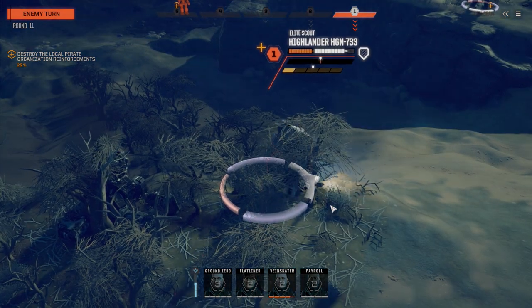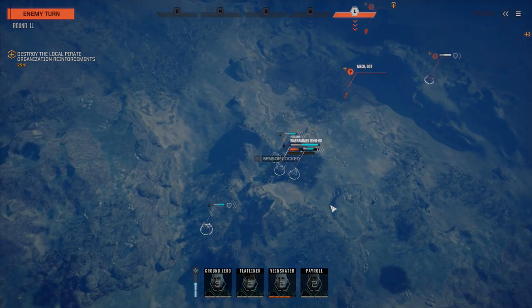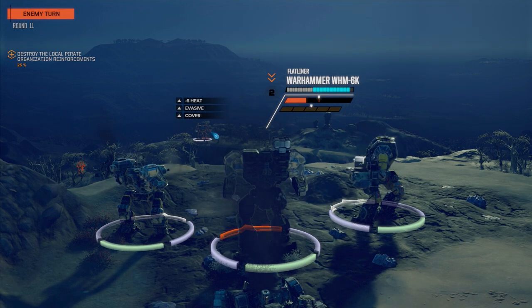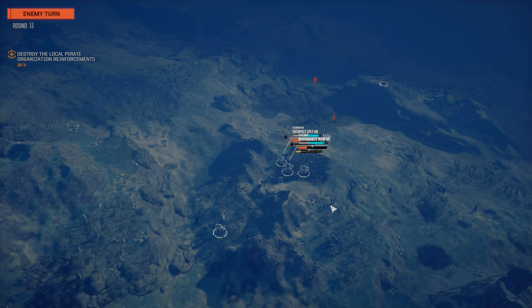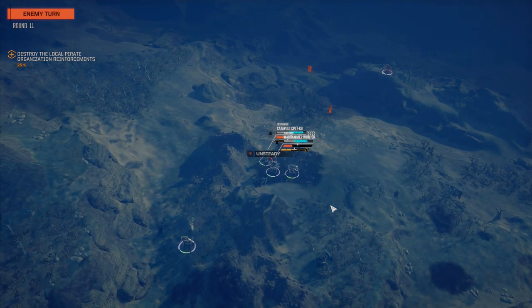We're going to switch in a second — the Orion comes back out. The Warhammer is going to be switched out with the Orion. Two PPC hits coming in — yikes! It's okay, you're walking out of there, don't worry. Flatliner needs to get out — can't sprint unfortunately. We're damaged mostly on the left side so we want to turn our right side to the enemy.